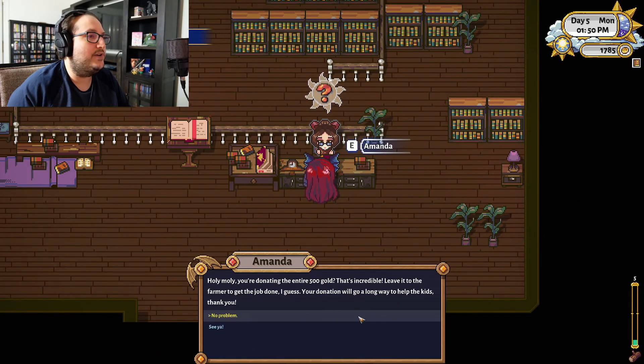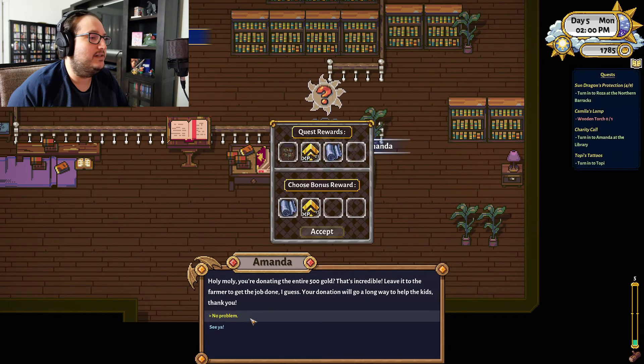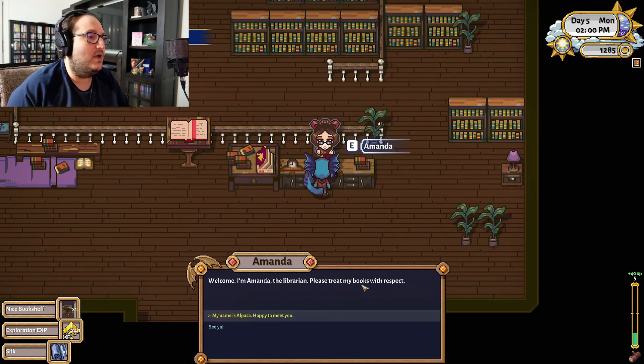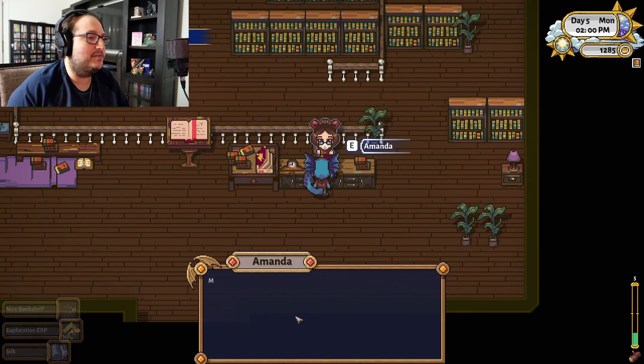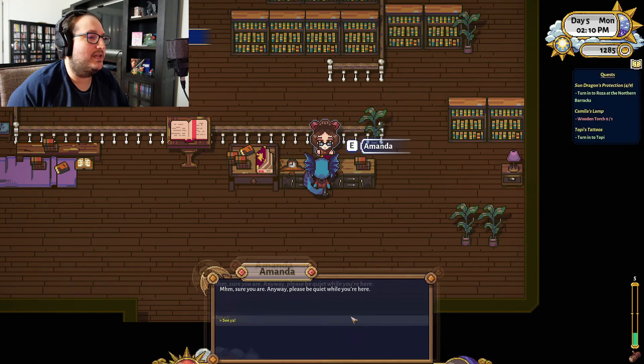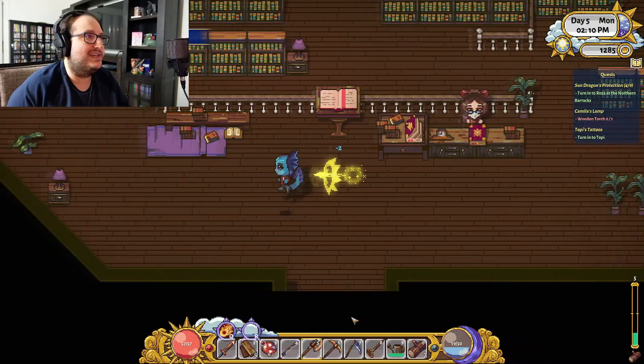Holy moly — donating the entire 500 gold! That's incredible — leave it to the farmer to get the job done. Welcome, I'm Amanda, the librarian — please treat my books with respect. My name's Alpaca, happy to meet you. Sure you are — anyway, please be quiet while you're here. She's kind of a bench.